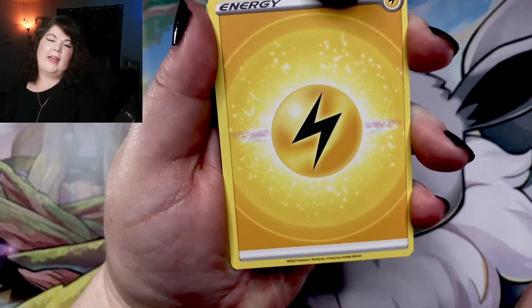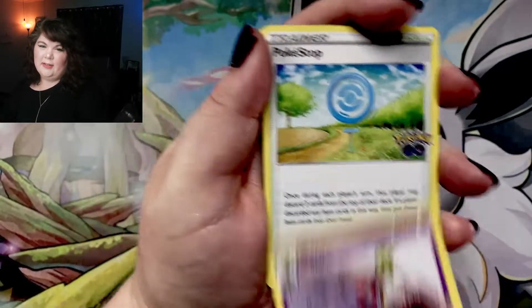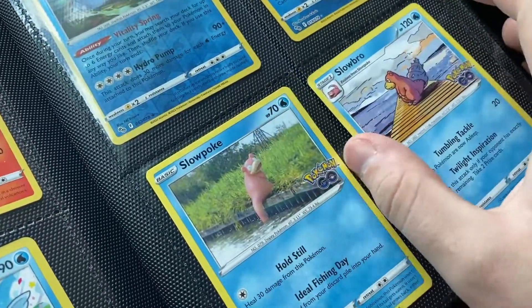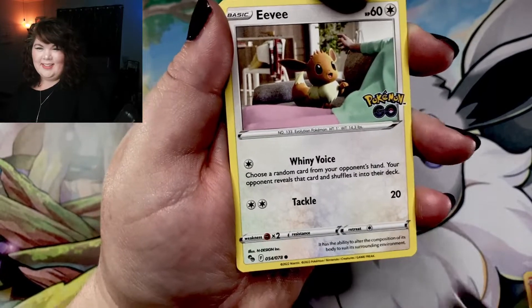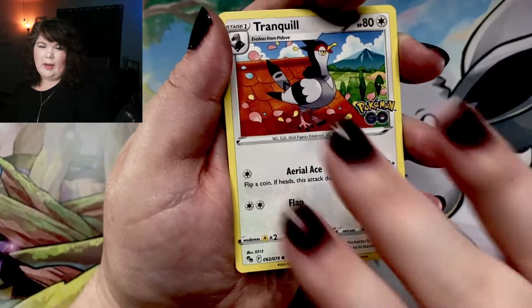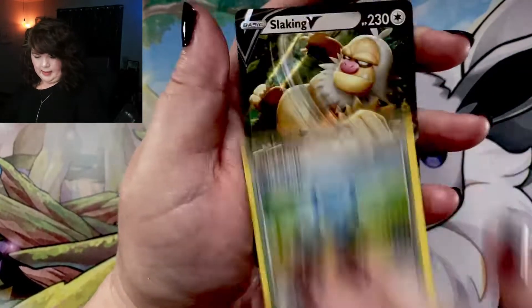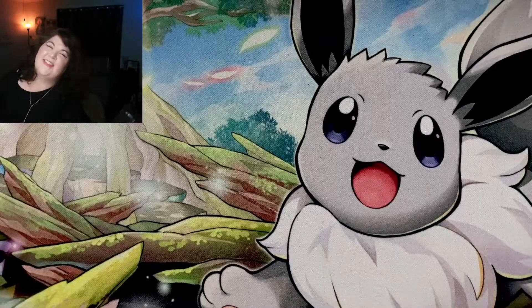All right, we're starting off with a Lightning Energy. Natu. Pokestop. Slowbro. Charmander. Alolan Raticate. Numel. Tranquil. A holo Pokestop. And... Slaking V! Let's go!